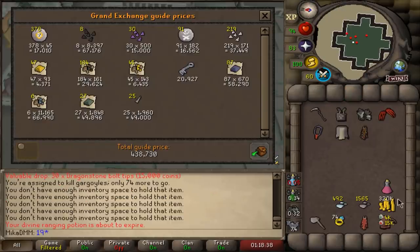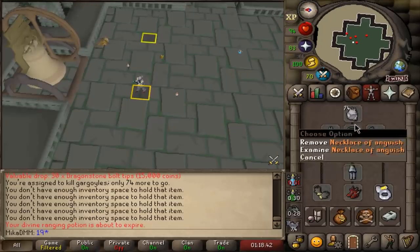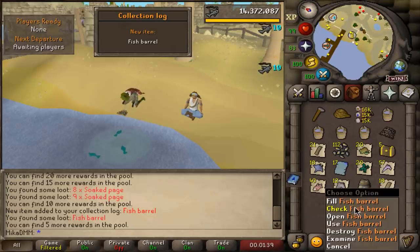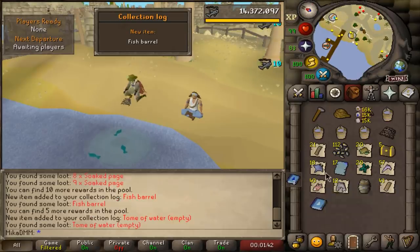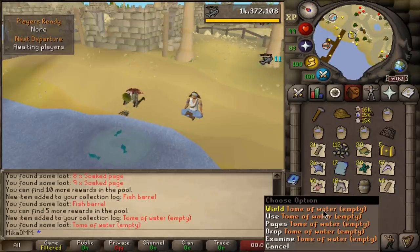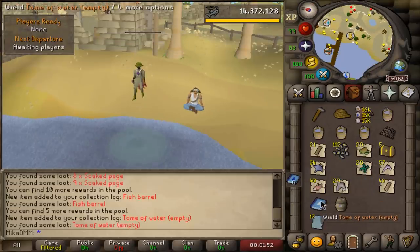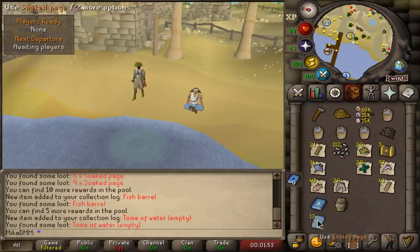Here's a quick loot from 20 kills. Obviously I probably lost money because I was using a Fury of the Blood. A fish barrel - that's one of the items I actually wanted to get. And a Tome of Water right after that, plus some pages. That is very, very lucky actually - this is all pretty rare.